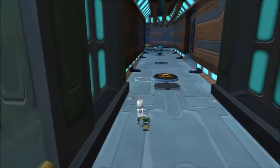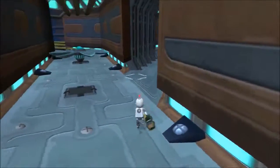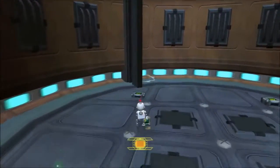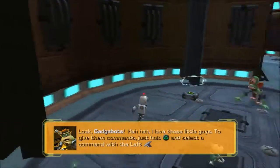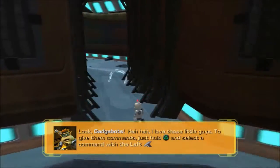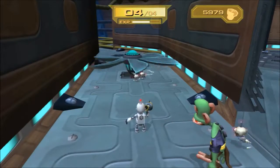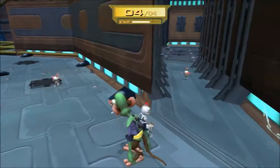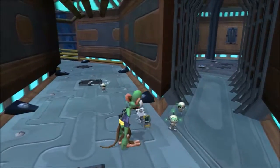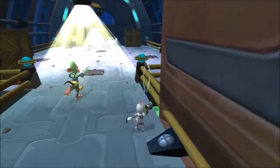Now to get Scrunch to come in here, we just have to stand on this button ourselves and fire a banana. Wait, are these little gadget bots over here? I love those little guys. To give them command, just hold triangle and select a command with the left analog stick. I prefer the Zony - they're cool. Wait, that one died. I don't get why they had to die on the fan.